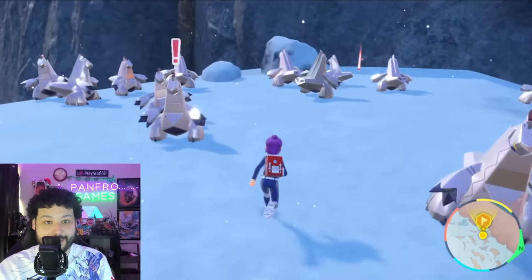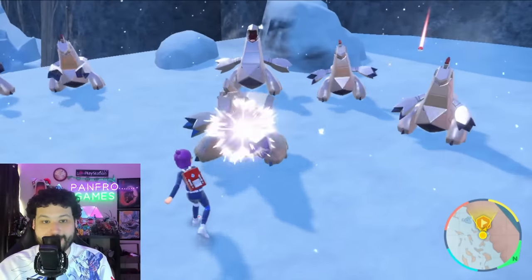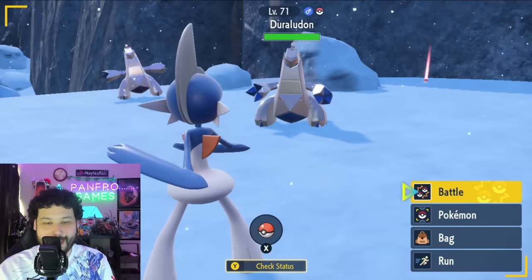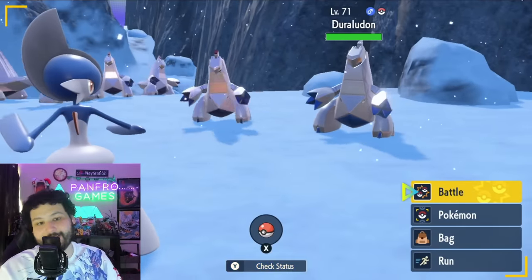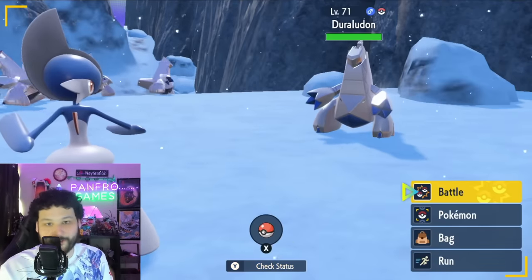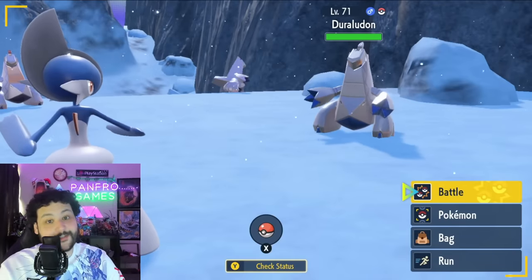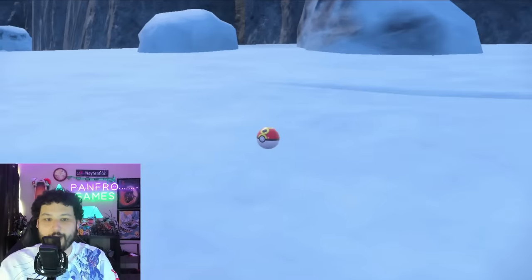Within five minutes we got our shiny Duraludon. It's pretty obvious — it's a darker gray, more blue and silver. We're getting attacked by all the Duraludons though, so I definitely recommend having a False Swiper like Gallade, and something to put it to sleep or use Thunder Wave to make the capture as easy as possible. It's not as hard as Belibolt but it can still be rather difficult.